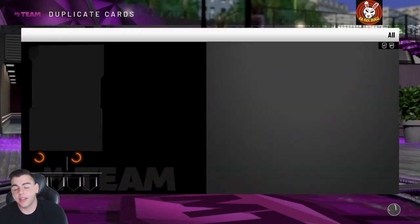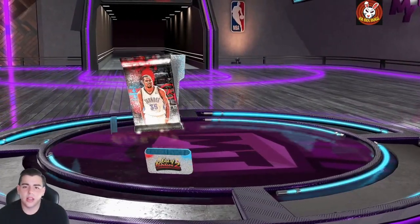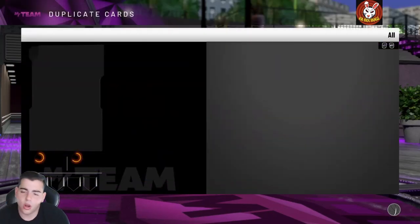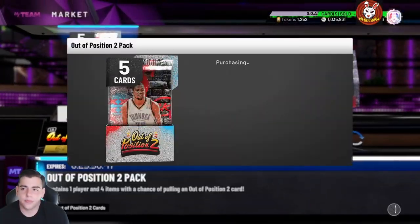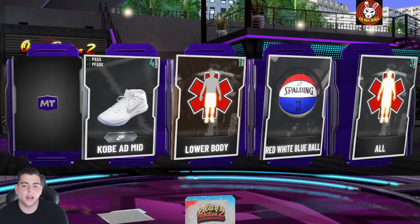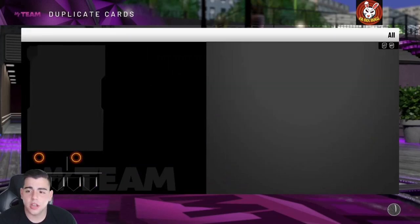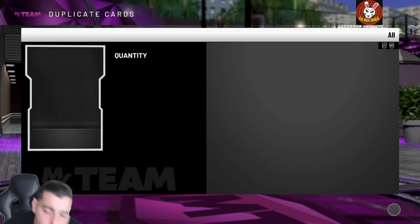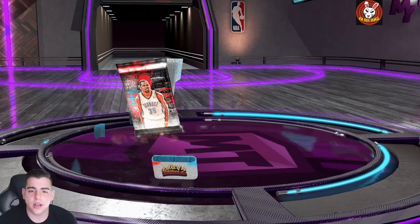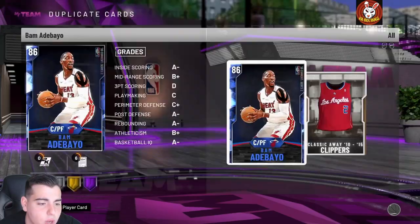That's terrible. We're gonna get some gameplay with pink diamond Bill Walton. Last pack of the video — wish me luck. Okay, we can't end off on that. We gotta pull one more for the video. And yeah, we're ending, we're done. I hope you guys enjoyed — zero opal pulls. These are the worst packs I've ever pulled in my life. Worst pack odds ever, 200-something thousand MT down the drain. One more pack — reveal all. Sapphire. Yeah, that's all we got for the video, guys. I hope you enjoyed. Have a good one — peace.